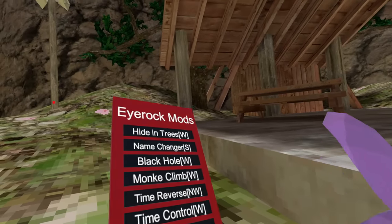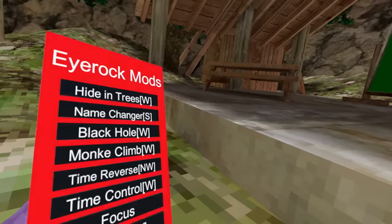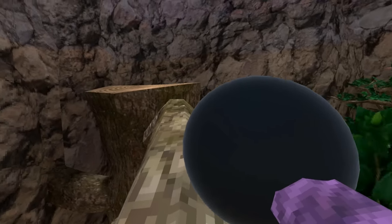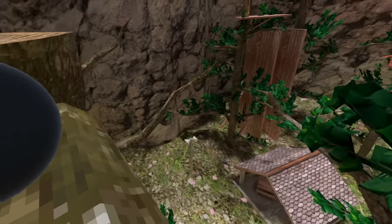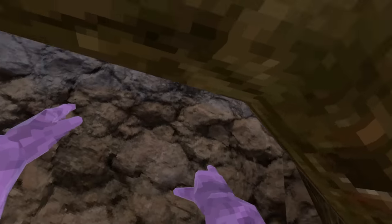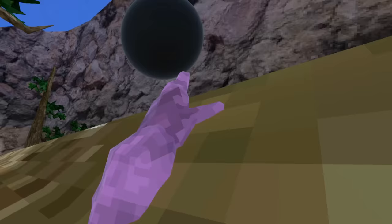So the next mod I'm gonna be trying is called Black Hole. And yes, I did switch mod menus, but let's try this out. So when we equip it — oh my goodness. So I can place this black hole wherever I want, so I'll just place it right here, and I'll jump off a stump. And it pulls me back in! I can literally just hang right off of this branch, because it's just pulling me right up.